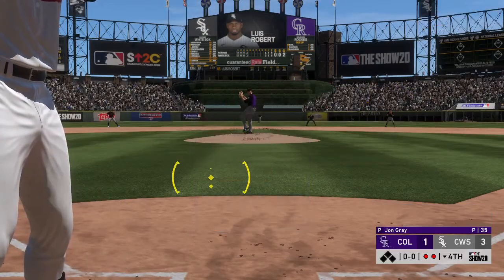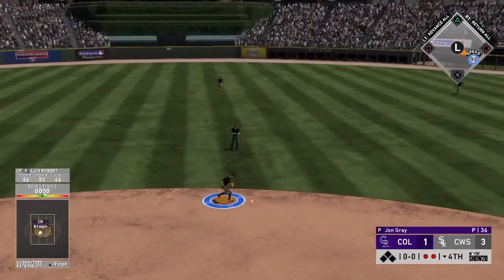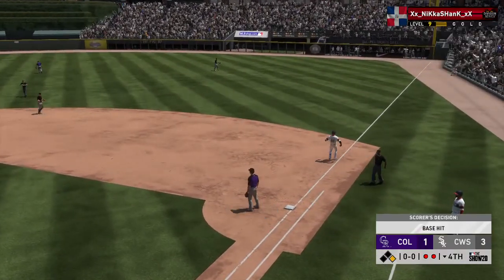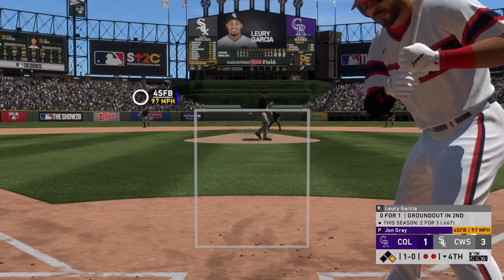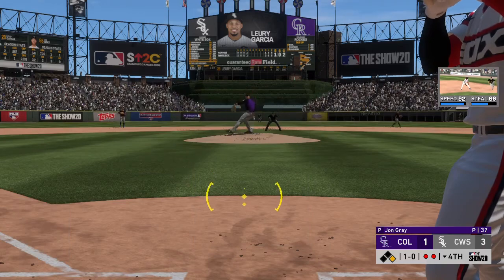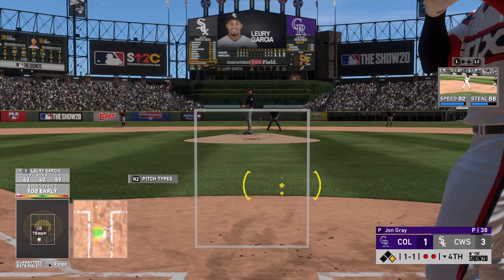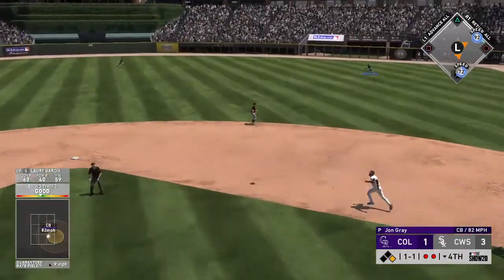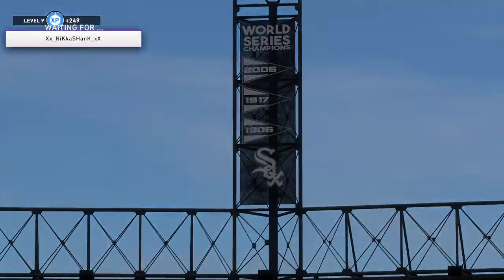At the plate, Luis Robert. He puts it on the ground to second — and it eats him up a bit. Now to the plate, Leury Garcia. He'll look at a first-pitch fastball for ball one. He's 0-for-1 after grounding out in his only trip to the plate so far. A ball and a strike. Lofted in the air out toward right center — Blackman's after it — he's there to make the play, and that'll retire the side.